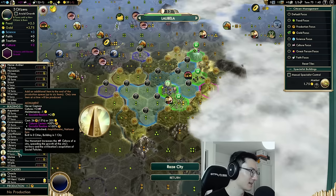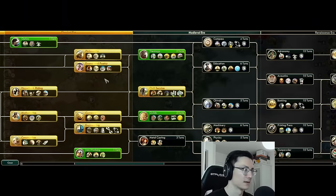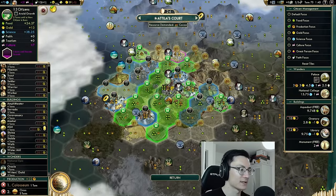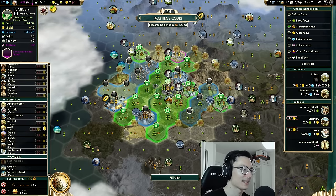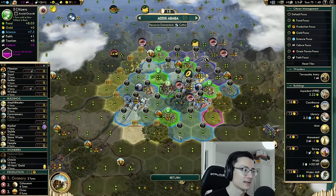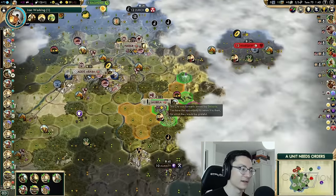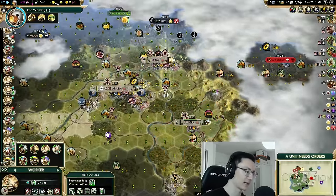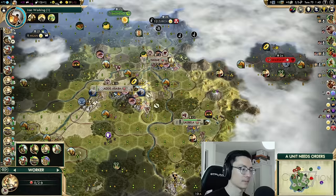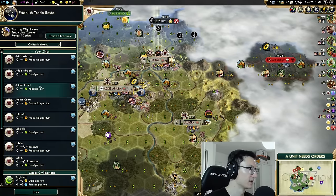Sadly no world wonders in Lalibela. Annexing it will cost three unhappiness, dropping us to four. It's building a Caravansary so we have to let it finish, then buy the Mount Kilimanjaro tile — the best tile for us to work right now. We need a Courthouse desperately but also a Granary and Aqueduct, so we'll queue those. It's going to be rough for a while but we knew that going in. We've got Civil Service now, so farms along the river are going to upgrade.